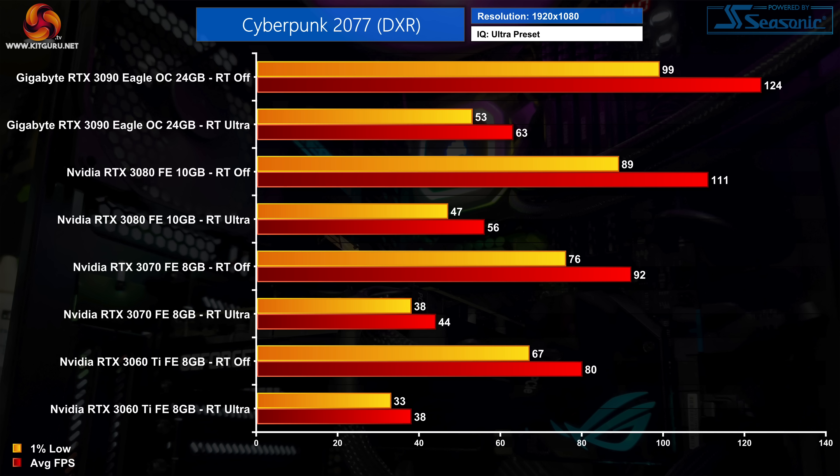Ray tracing in Cyberpunk 2077 is very demanding, and to prove that we tested our GPUs with the ultra ray tracing preset. At 1080p the RTX 3090 sees its frame rate effectively halved, and it's a similar story for all the other GPUs — 50 to 52% performance hits are common among the RTX 3060 Ti, 3070, and 3080.